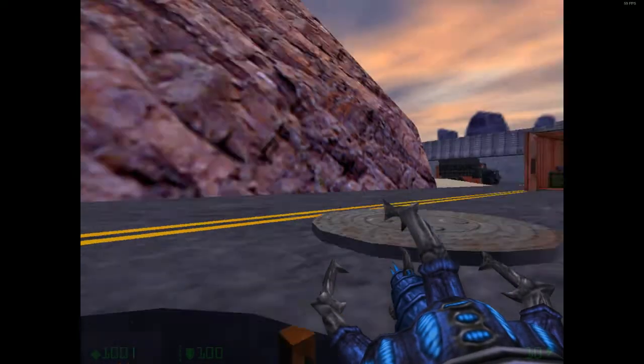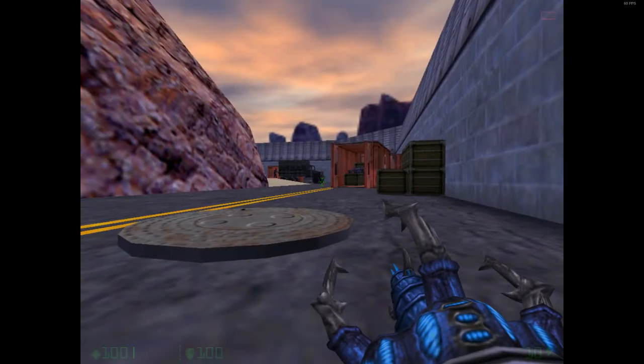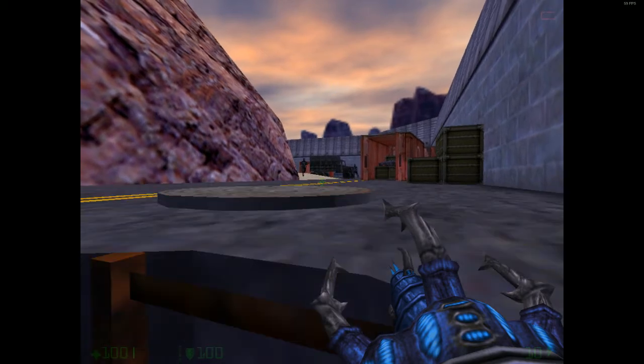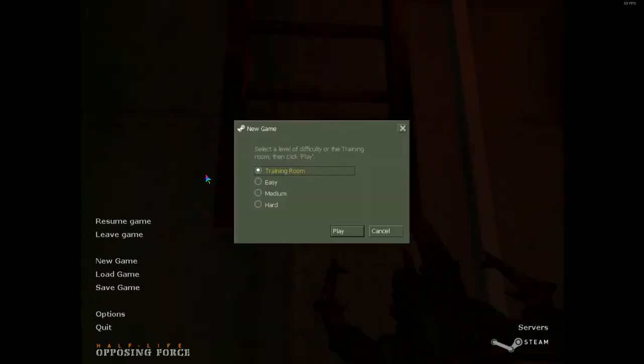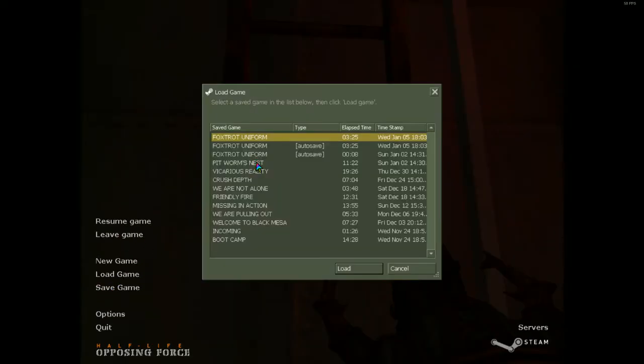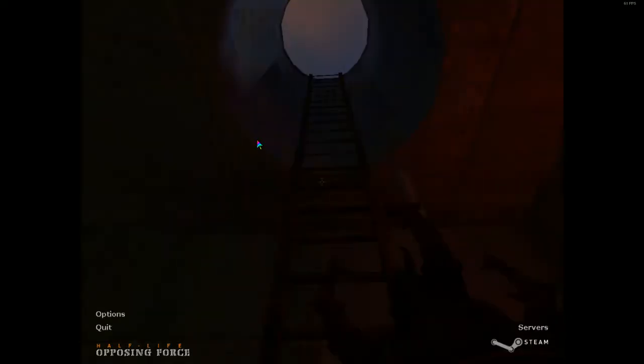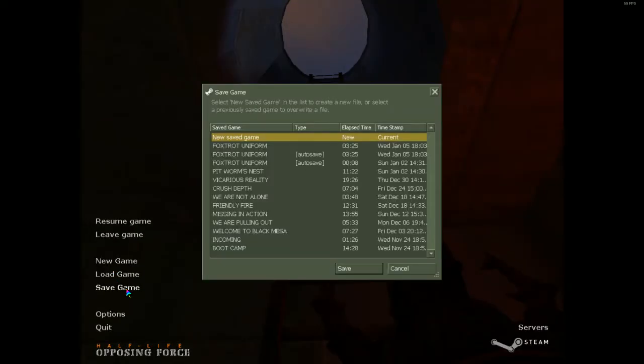Here we are - look at this! There's a military truck over there. Well, I wasn't wrong - I said we're going to be fighting those guys again. It's those military guys. I just lost all my health - it's going to be those military boys again, the ninja traitors. When I said I was going to be fighting them, I wasn't wrong. We actually are fighting the ninja traitors in this episode. Because it's called Foxtrot Uniform - that's a military term, so it makes sense we're fighting military people, the ninjas.